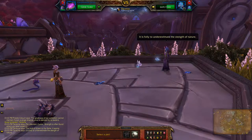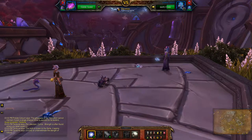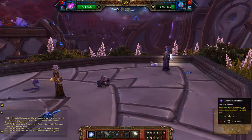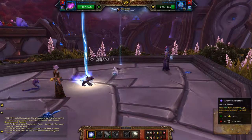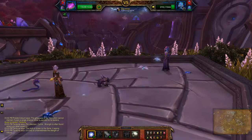When Chrominius comes in, you want to take advantage of the Lightning Storm. So you're just going to use Arcane Explosion until this pet's dead. The advantage is you're doing damage to both pets.